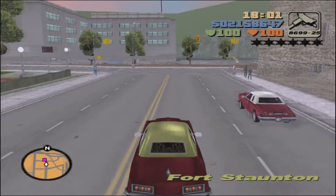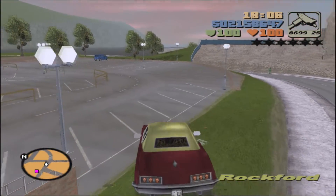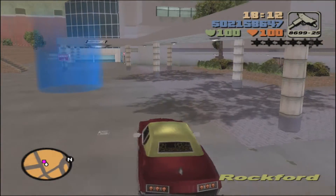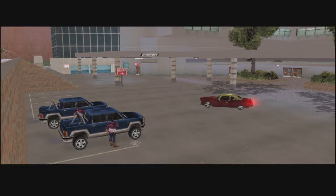If there are any Colombians nearby on the streets, they will be shooting at you. You can just, instead of going all the way around, go over this little grassy ramp — be careful that the car does not tip over, that'd be the worst thing. So just go over here, stop in the marker. Now press the horn to get the deal going — that's L3.